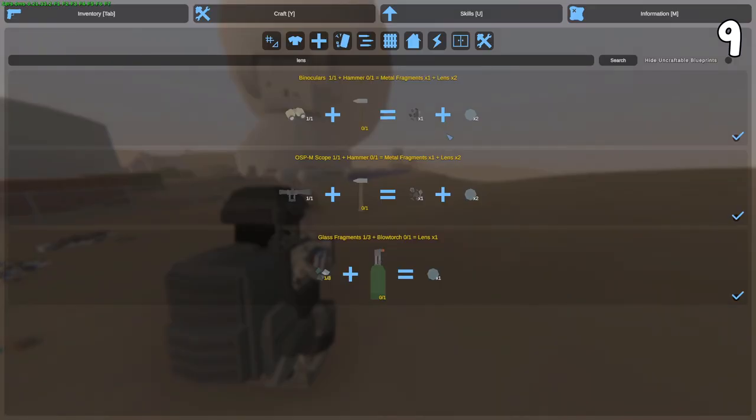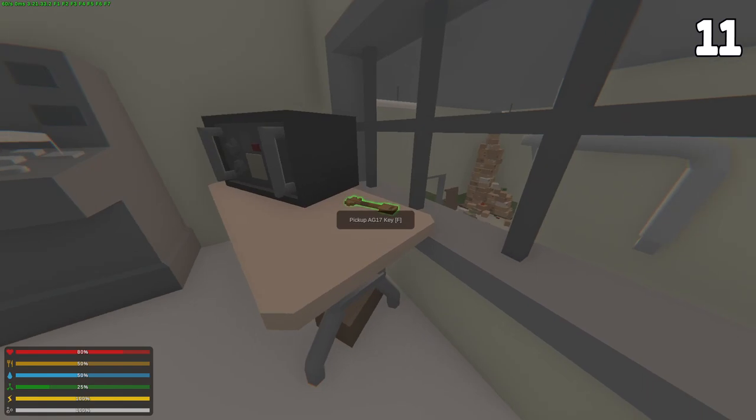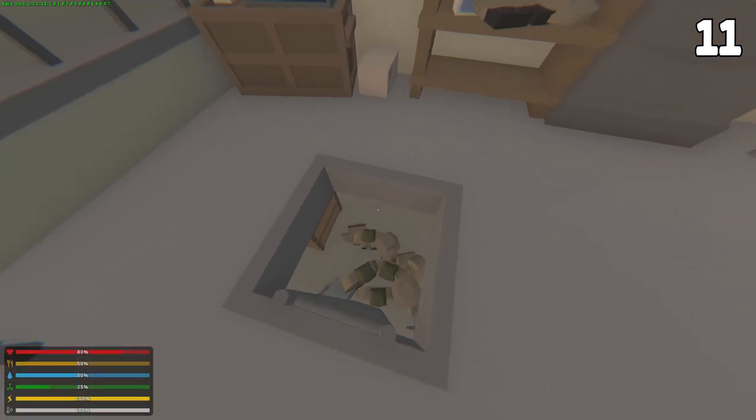If you salvage scopes, sights, and binoculars you get lenses. AP shells give you gunpowder, frags, and iridium traces. In order to progress into bunkers you need to get keys, but if you do die you do not lose these keys.